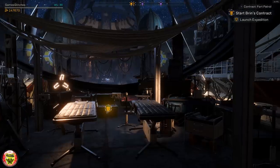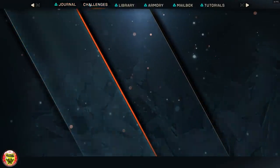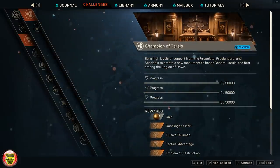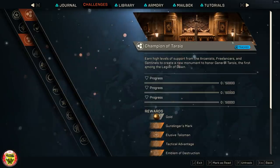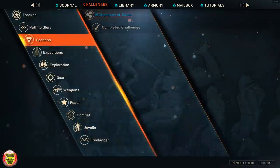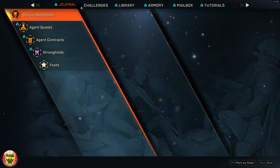Now let's get to the juicy part — the part where many of you are wondering what you get for farming out all of this reputation for so many hours. If we take a look under the faction, a brand new quest appears called Champion of Tarsus: earn high level support from the Arcanists, Freelancers, and Sentinels to create a new monument to honor General Tarsus, the first amongst the Legion of Dawn. Basically it's creating some form of a room or an additional room — probably behind where it's being constructed. I am yet to progress to it.